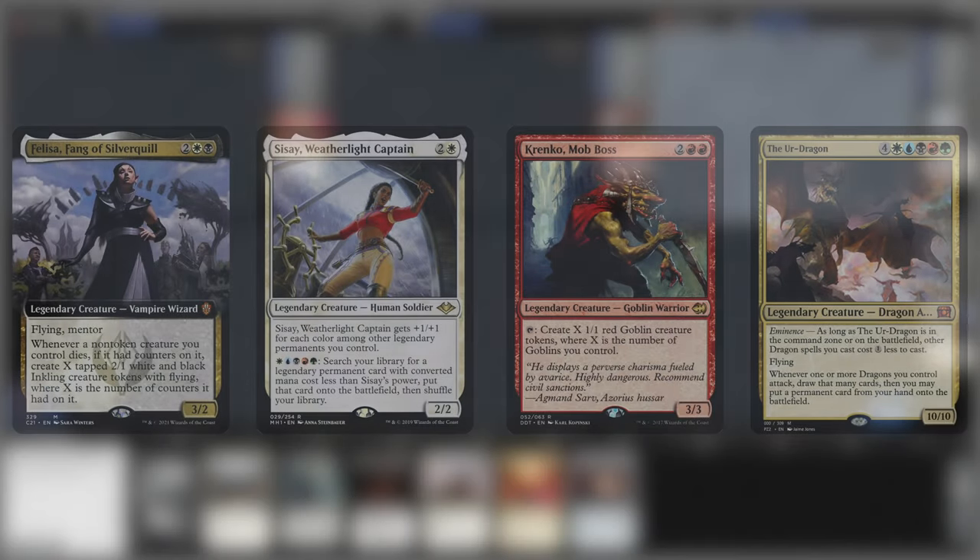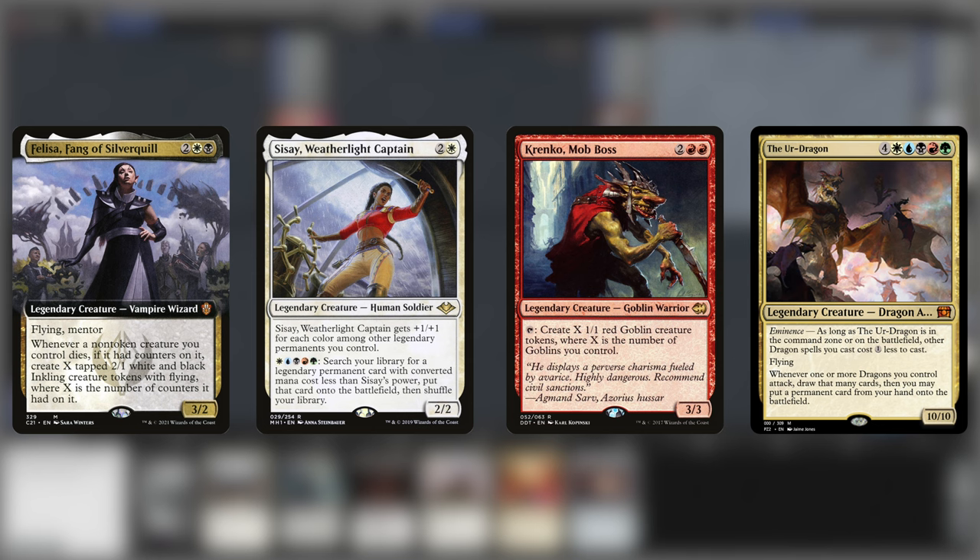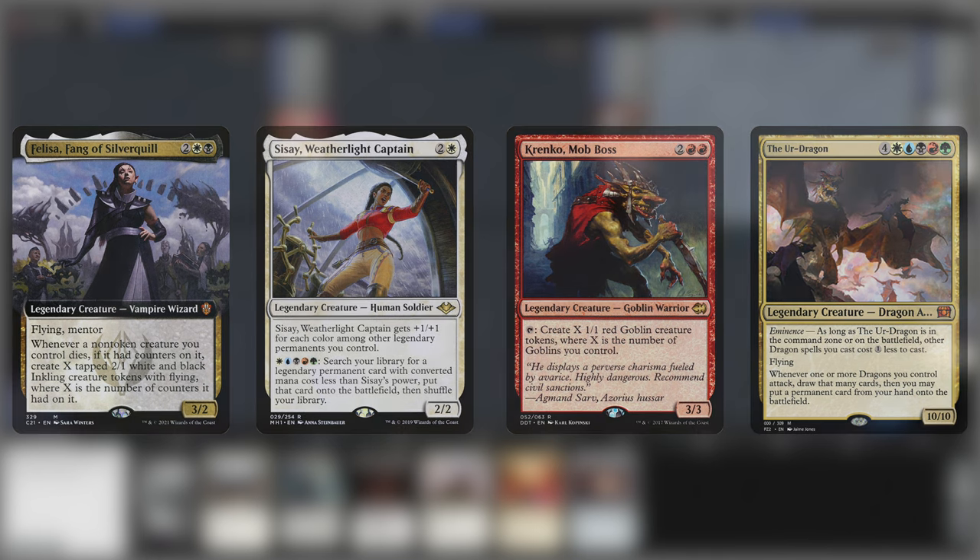This video is brought to you by a huge mountain of drugs. Felisa, Fang of Silverquill versus Sisay, Krenko and the Ur-Dragon.